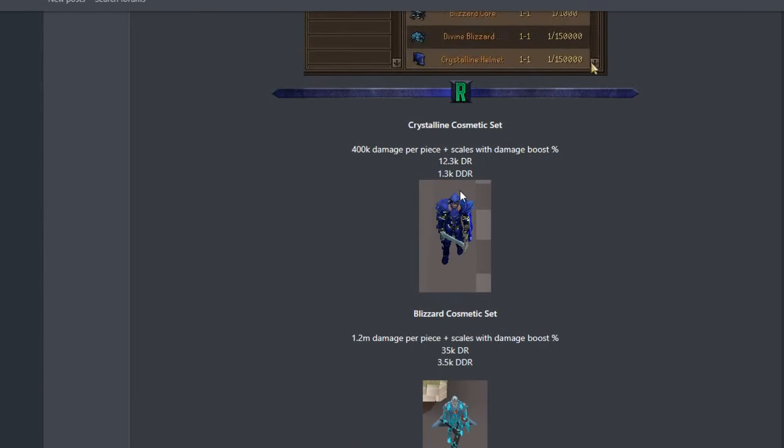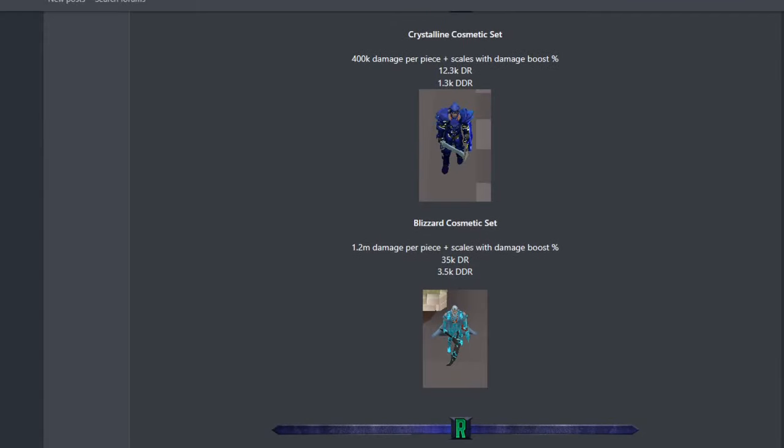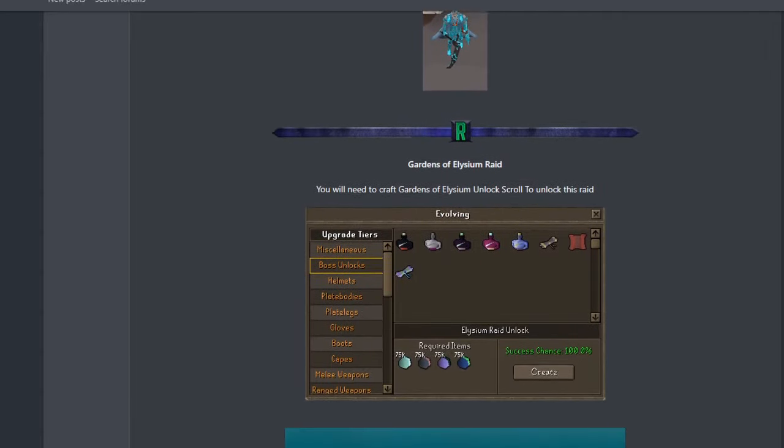You can see the setups with their boost and drop rate. The crystalline set comes with 400k damage per piece, plus scales with a damage boost percentage - you get 12.3k drop rate and 1.3k double drop rate. The blizzard cosmetic set gives 1.2 million damage per piece plus scales with damage boost percentage, 35k drop rate, and 3.5k double drop rate - that's crazy.